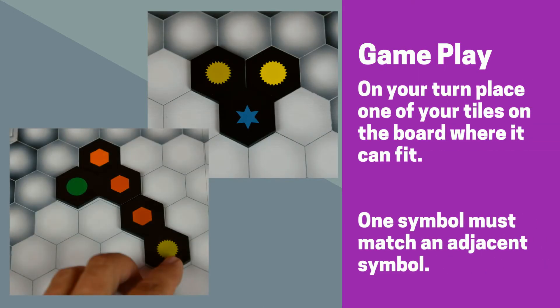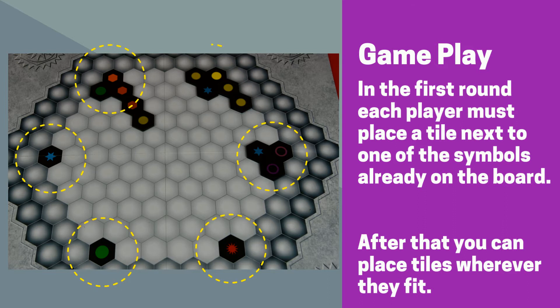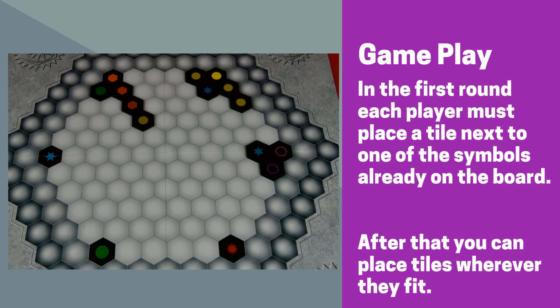The youngest player goes first and then proceeds clockwise around the board. On your turn, you need to place one of the tiles from your tile stand onto the board where there are two empty hexagonal spaces. One of the two symbols on your tile must match and be adjacent to the same symbol on the board. In the first round, all players must play a tile that is next to one of the six starting symbols already on the board. After the first round, players may place their tiles wherever there is a legal move.